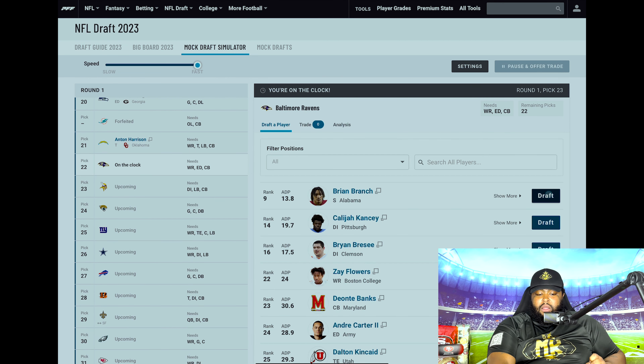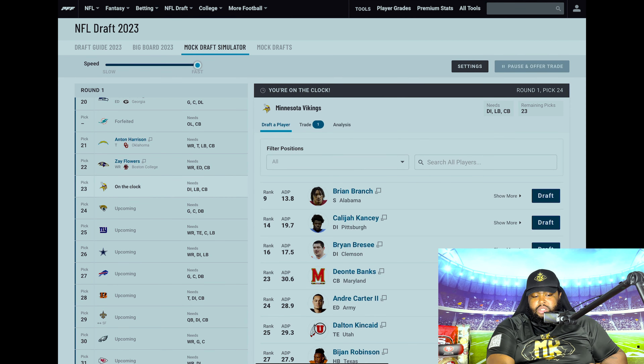Baltimore Ravens need a wide receiver. Still got to figure out what's happening with Lamar Jackson — maybe they trade Lamar and get a boatload of draft picks. If they don't get a wide receiver earlier, that's still fine because that wide receiver is Zay Flowers from Boston College. This kid is electric. This would be a great pick for Baltimore at 22.